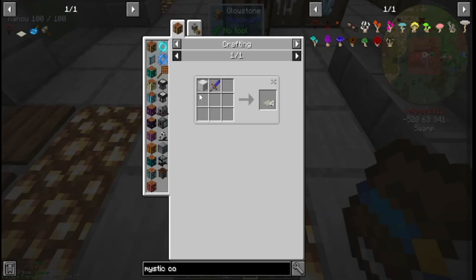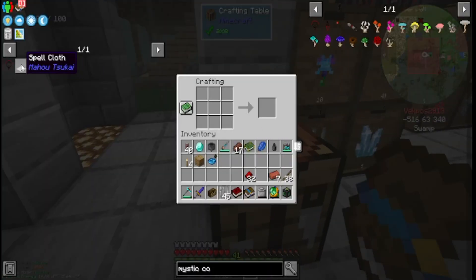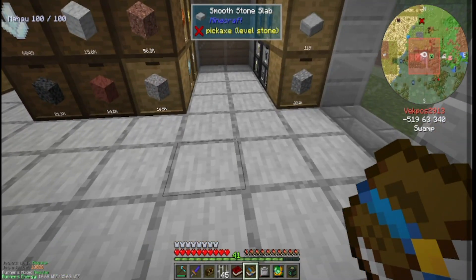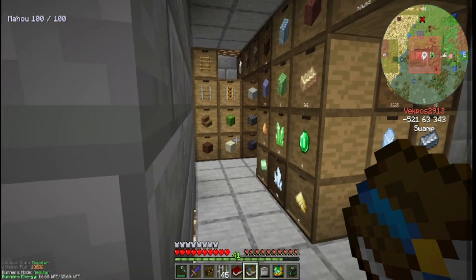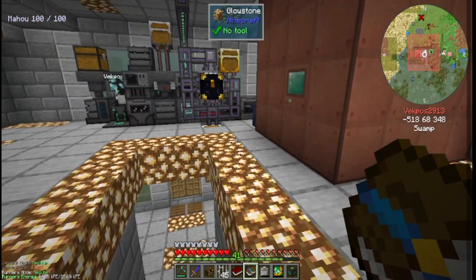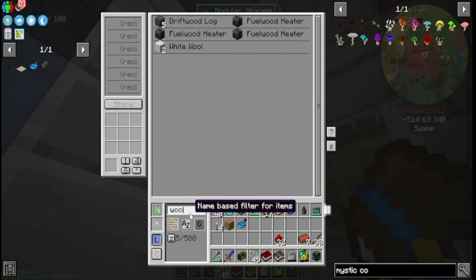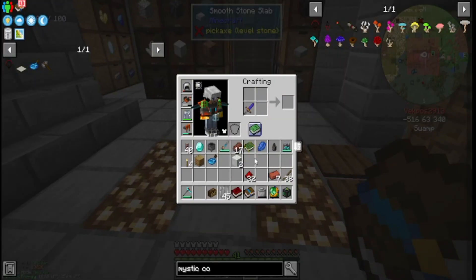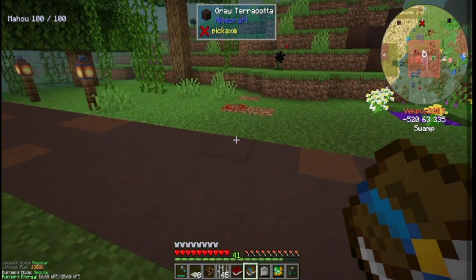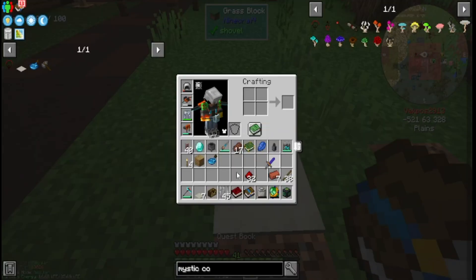I've got to make a spellcloth next, which is the next thing on my list. You make a spellcloth in order to make a spell scroll, because you've got to put the incantation that's on the ground onto the spellcloth. I have some white wool — I'll use the rest of that, hit this dagger, take the white wool, and turn it into spellcloth. So we have about eight now.